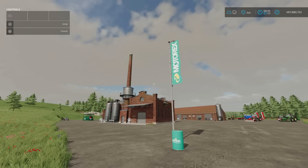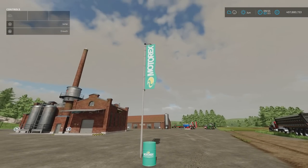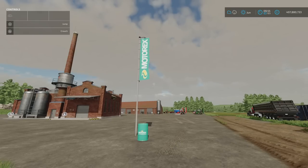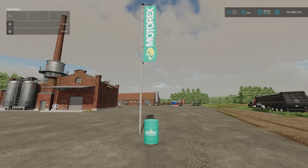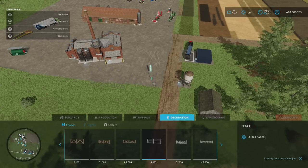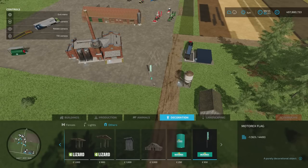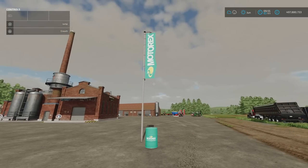Directly in front of me is the Motorex Oil Barrel and Flag by AgraDani. 0.18MB download. One slot for the barrel, two slots for the flag. These are purely decorative. Motorex was added in as one of the sponsors in Farming Simulator 22. You'll find them under Build Mode, under Decoration, under Others. The barrel is 290, the flag is 950.